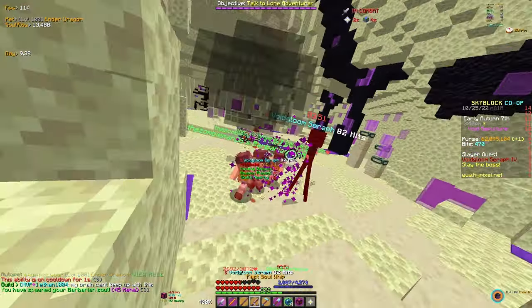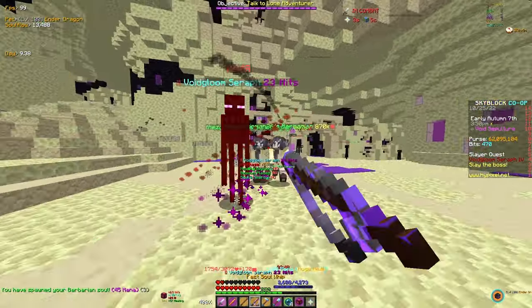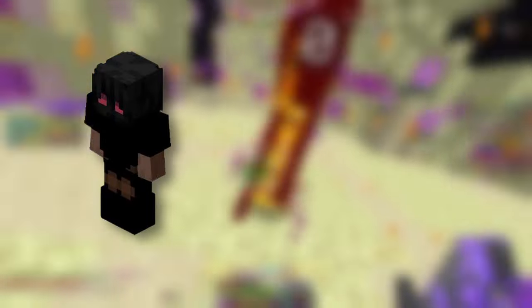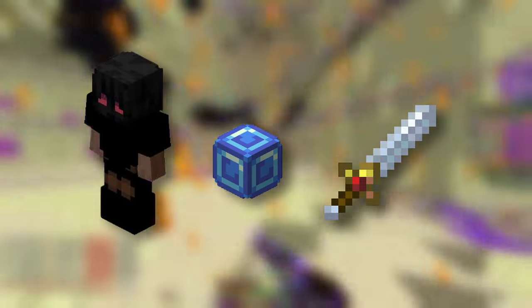Starting off with tier 1, the easiest boss. This has only 300,000 HP and is quite easy to kill — most players can do it. All you really need is around shadow assassin armor and a livid dagger, probably a mana flux, and that will literally be all you need. The hits phase is just a couple hits, so you do not need a reaper scythe or summoning ring for that, and it does limited damage that you can easily outheal.